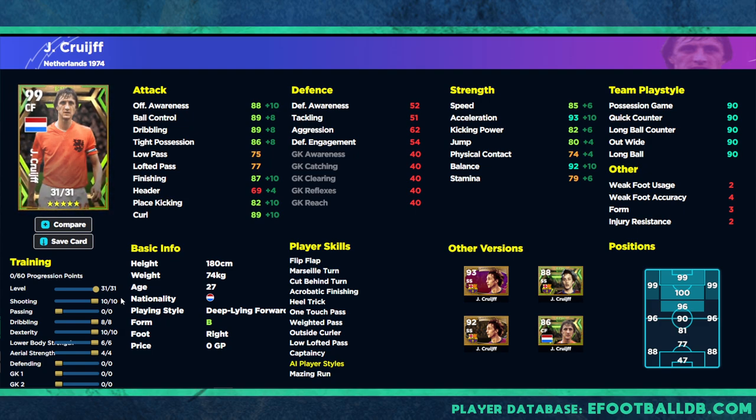For this overview we're sticking to the auto allocation: 88 offensive awareness, 89 ball control, 89 dribbling, but only 86 tight possession — good for any other card but this Cruyff is spectacular, so don't waste points on things you don't need. Balance 92, acceleration 93 — that's fine. Speed and stamina are okay, I'd like to get stamina up to 80. Does this card look like a 99 overall to you? Let me know.